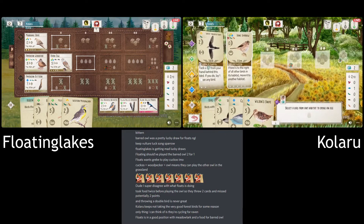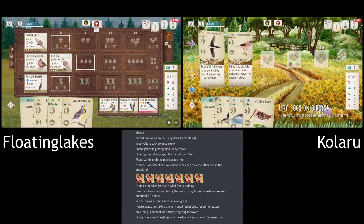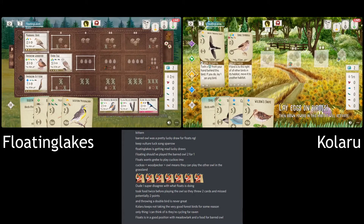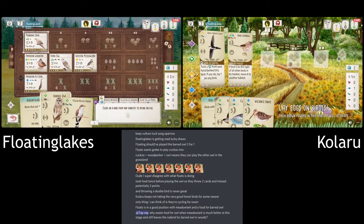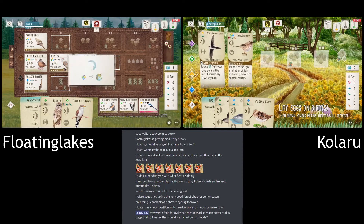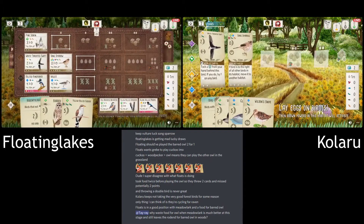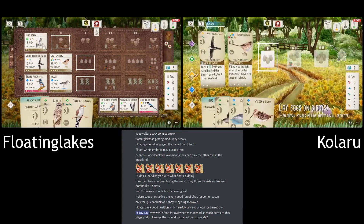And again, that's another odd choice. You should have played the Sparrow first so that you don't have to spend an egg. It kind of feels like — if they wanted to go for the Sparrow, they've had that in their hand for a while. Whether it's just purely reactionary play to try and get enough eggs in the Grassland to challenge for this end of round goal — but Floating's just played the Meadowlark now, so I don't think they're going to get enough eggs from that with just one turn left.